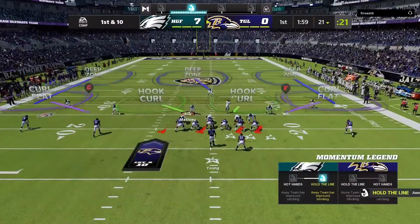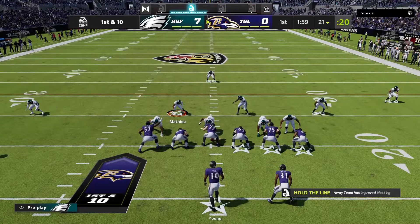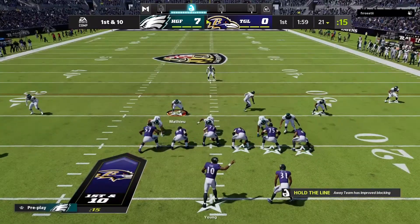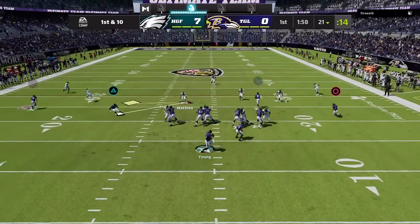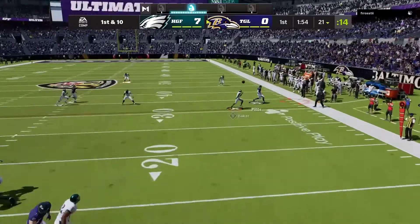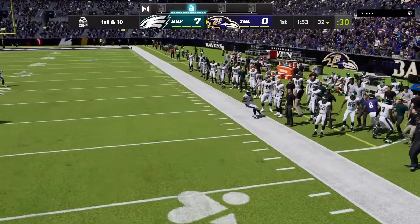Make sure y'all use someone who has the Acrobat ability. You need Acrobat in this game because it's so hard to get picks. Get somebody in the box who can use Acrobat and put that on them. You're gonna be locking everything up.